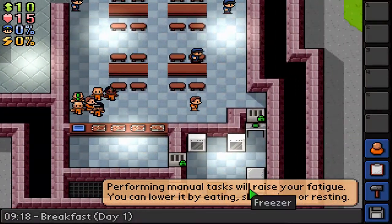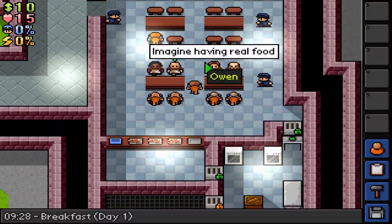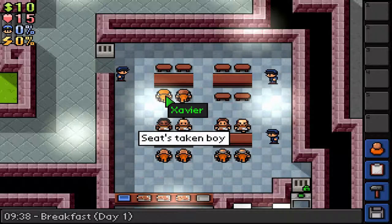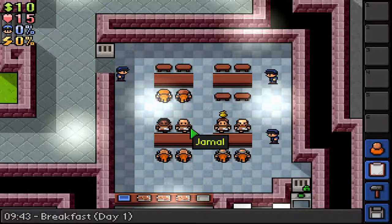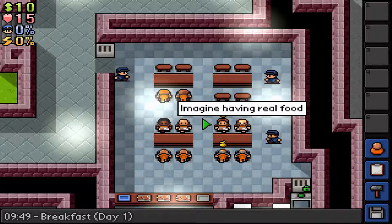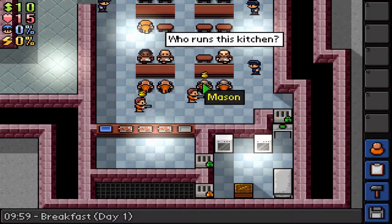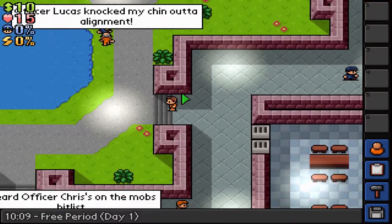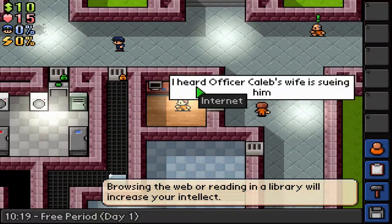Performing manual tasks will raise your fatigue. You can lower it by eating, showering, or sleeping. Just left-click on the chair to sit down. XSavir has another request — he needs a bottle of medicine. I can do that. What I'm going to do in free time is look through other people's desks to see if we can find anything useful. Be careful — if you left-click on someone while they're sitting down, you will actually throw them off the seat. Now we have a free period — this is the time where we get to look around the prison.